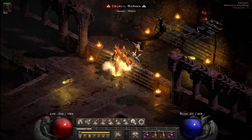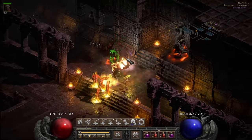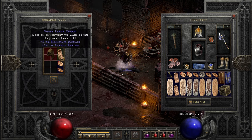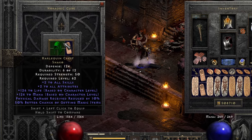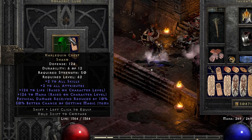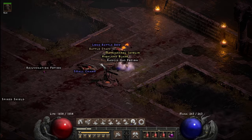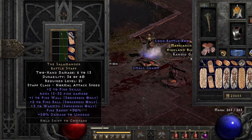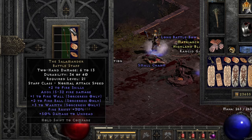The following run, I came across a staple in D2 finds: the Harlequin Crest Shako. Plus two to all skills, two to attributes, life and mana based on level, physical damage reduced by 10%, and 50% magic find — one of the most sought after helms in the game. I also ran across the Salamander Battlestaff, which has some fairly solid perks if you're rocking a fire sorceress.